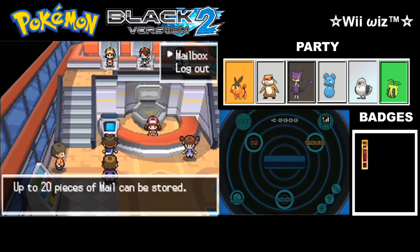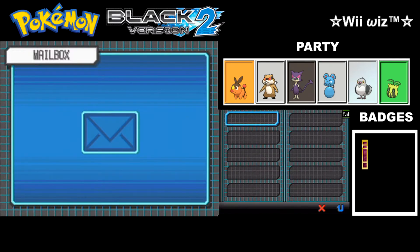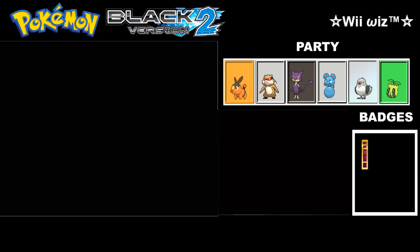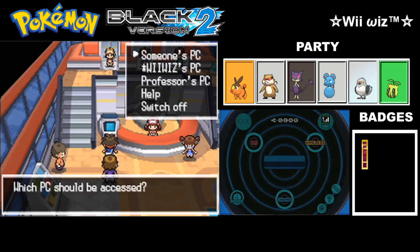Unlike other games where you access your PC for items, in this game you'll be able to access your mailbox, where you can store up to 20 pieces of mail. I'm not going to bother with that. You can also access Professor Juniper's PC, where you'll be able to track the progress of your Pokédex.